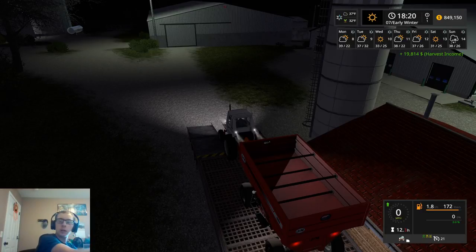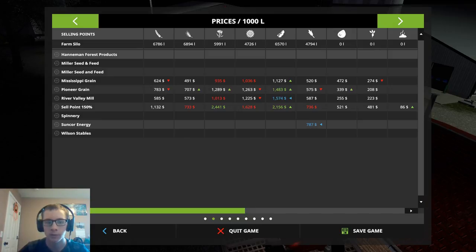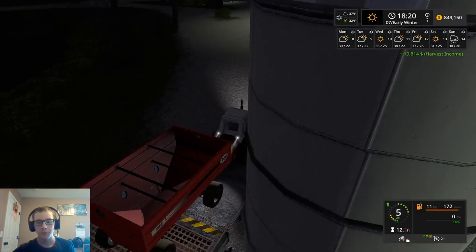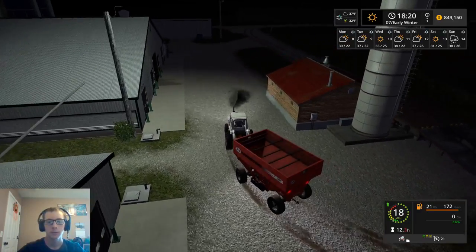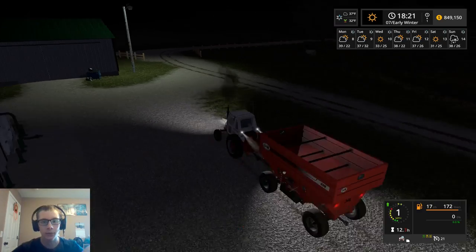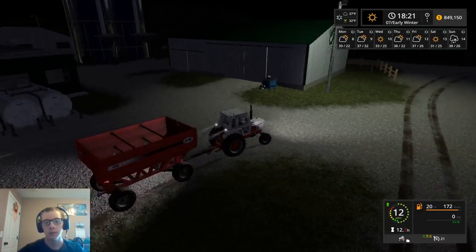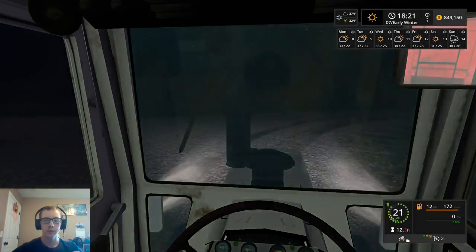So now it's more worthwhile to sell to Suncor, because that's now higher. So we'll be able to sell the last of our grain to Suncor. And then we'll probably sell our wheat to that sell point, because it's so much higher paying for wheat — it's almost double all the other prices. Definitely would much rather sell the wheat there.